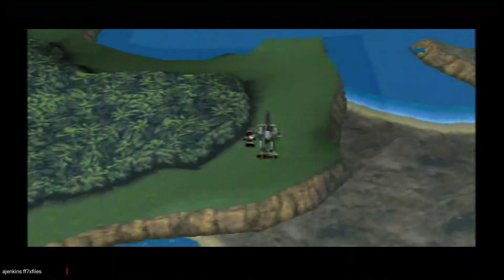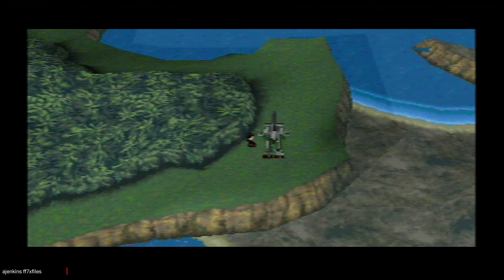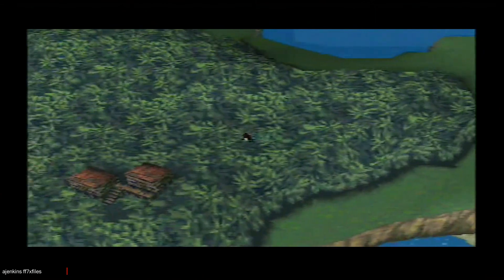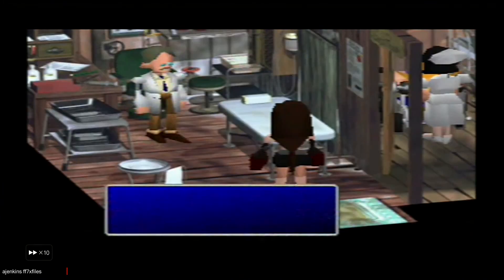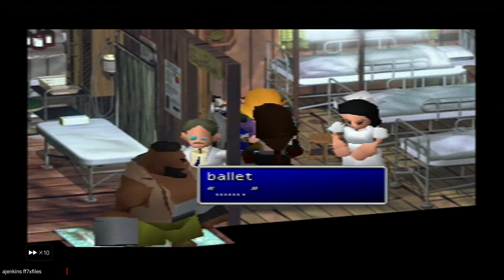Now watch the dialogue with Tifa — notice it can't get back on. Now to undo the softlock here, we have got to get rid of Tifa and put Sid in.